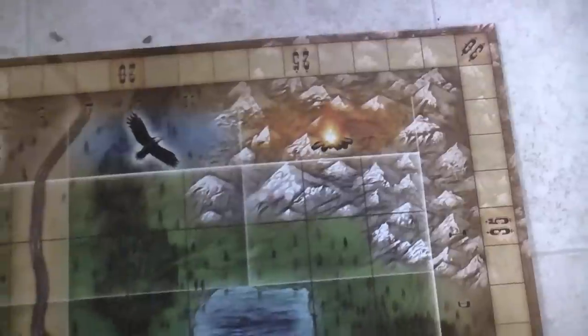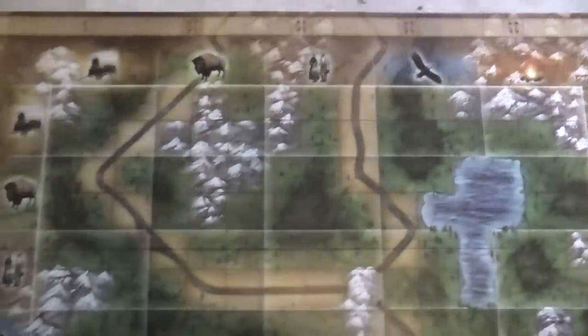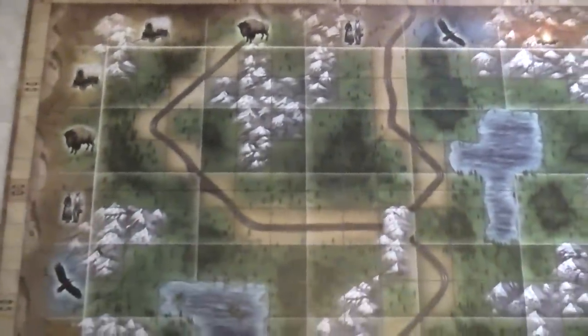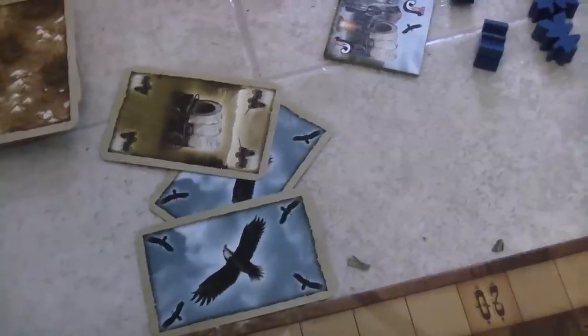The things that move, the things that are in transition, the things that are living or wild in this game are not used to be things that move or things that are in transition or things to be wild — they are used to plot points on the grid. This is done with cards.